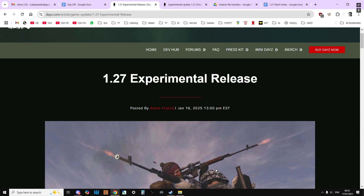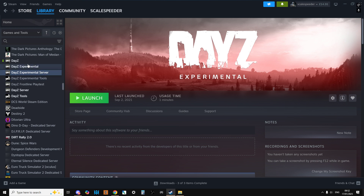Maybe you've never done this before. I'm kind of relying on the fact that you've already installed a DayZ local server on your PC - I'll put a link in the description to my how-to-install video. What you'll need to do is go to Steam and make sure that DayZ Experimental and DayZ Experimental Server have been updated to download the latest files.